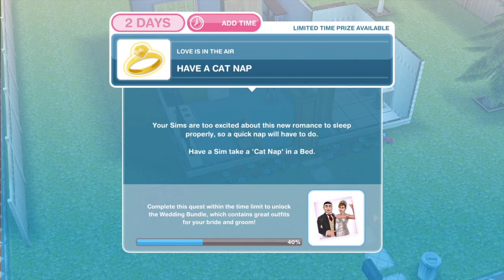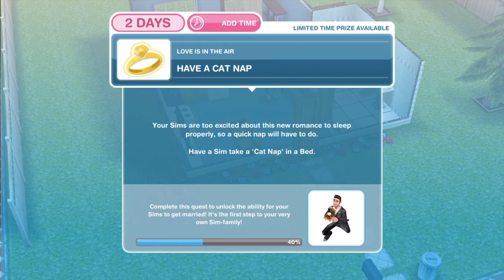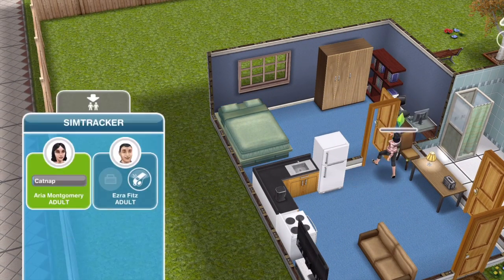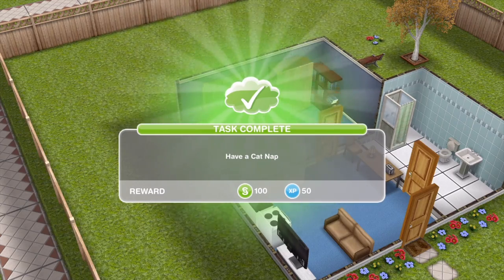Now we need to have a cat nap. Your Sims are too excited about this new romance to sleep properly, so a quick nap will have to do. Have a Sim take a cat nap in a bed — click on the bed and cat nap. This is 27 minutes on a two-star bed. We have completed the have a cat nap task.